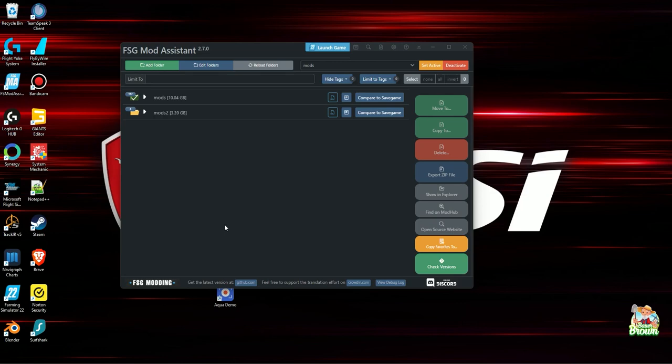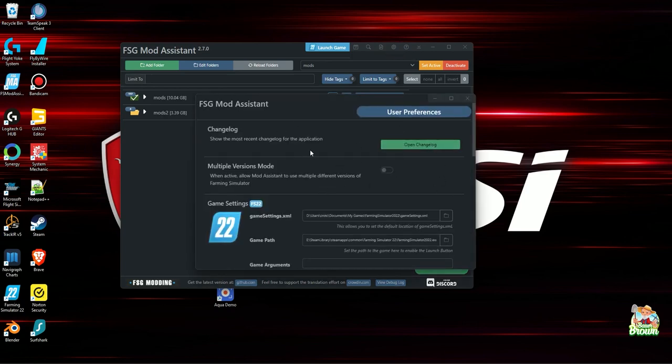Obviously the first thing you want to do when you start this up — you have an icon here that you can use to launch the game, so this is basically like your command center; everything revolves around this. What I want to point out is the user preferences. You can check out the change log, and there's a multiple versions mode — pretty nice. You can use this on older versions of Farm Sim: FS17, FS19, FS22, and it will keep track of your mods for each one of those different versions.